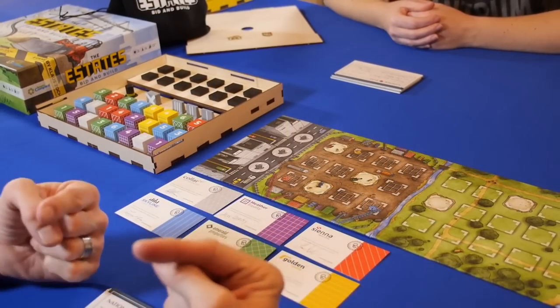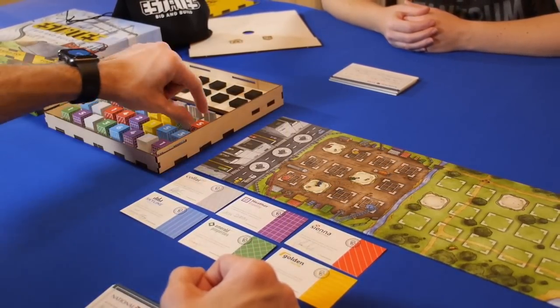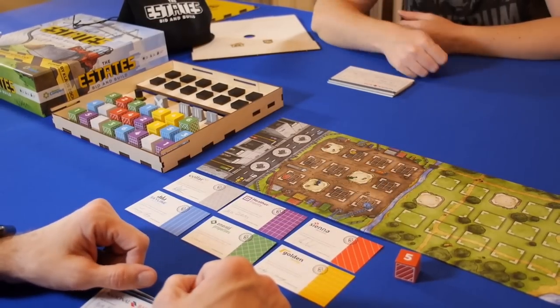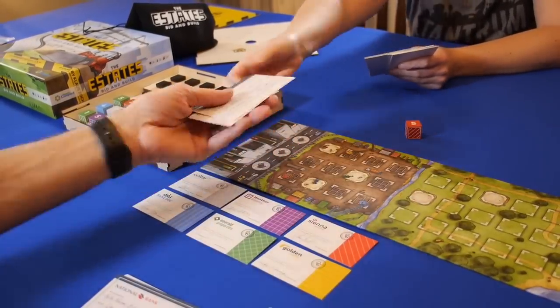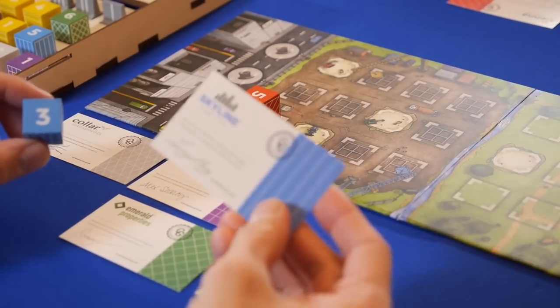On their turn, each player will act as the auctioneer. If they choose to auction off a building block, they must choose one from the outside edges. Each player can only bid once or pass, and then the auctioneer has the choice of accepting the bid and taking the player's money, or they can pay the bid themselves to the bidder and then get to place the cube on the board. The first time a color comes out, the highest bidder also gets that company's certificate.